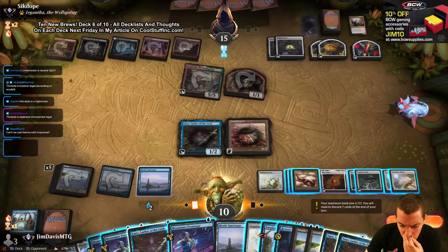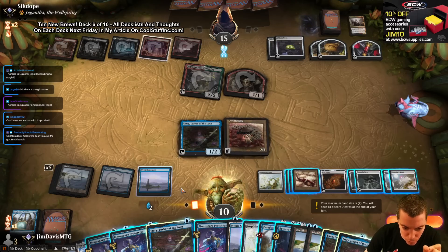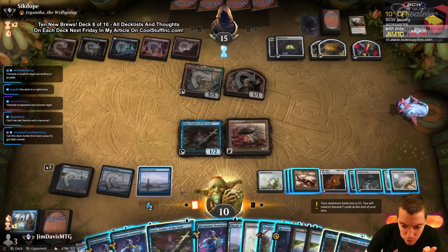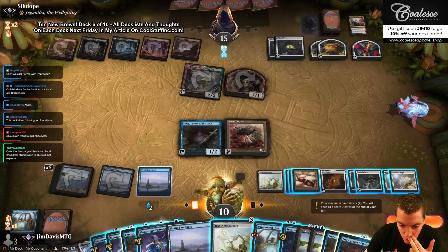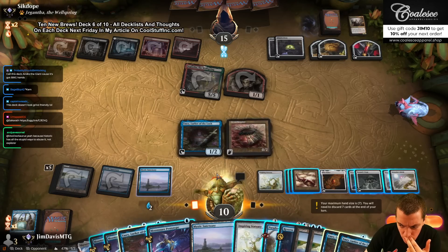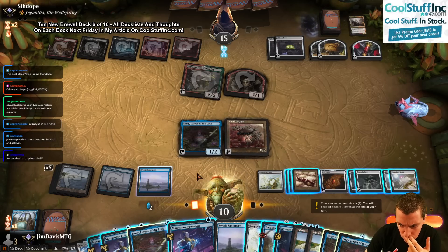We can improvise the Karn, but we need to cast the Reservoir for four and cast Outcome. It's two, three, four — yeah. I think I just play Prototypes and try to win next turn. We have two blockers also. If they have Mayhem Devil we're dead, but they didn't have it last turn.